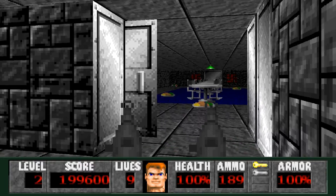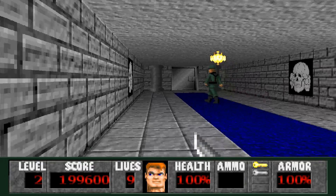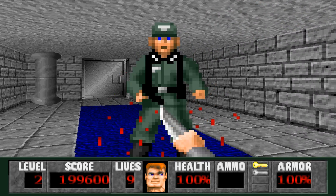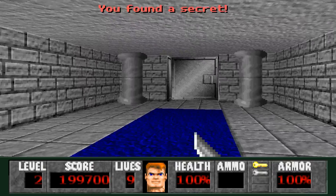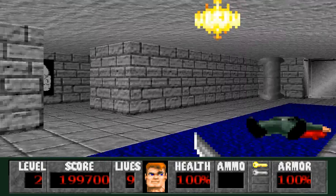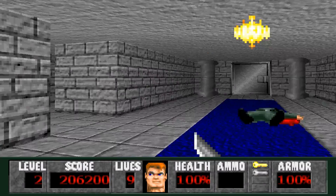Go through here, through here, and we'll just head to the other side. I like to get the knife out again and stab this guy, because if you shoot at him it'll alert the guys in this room and I don't want that yet. We're just gonna go in here, get this secret — I think that's the final secret.